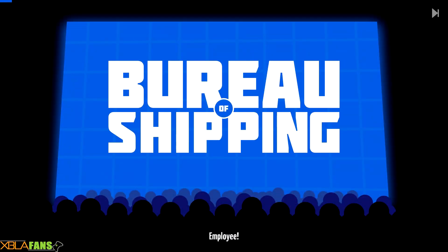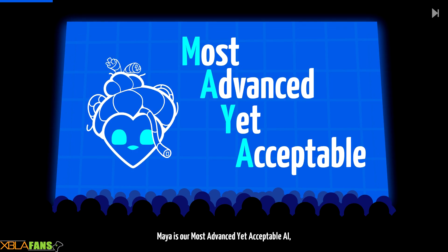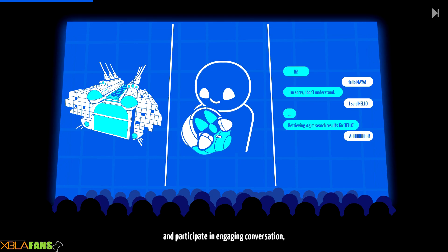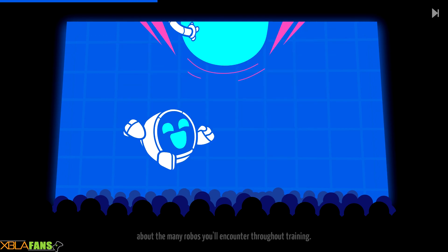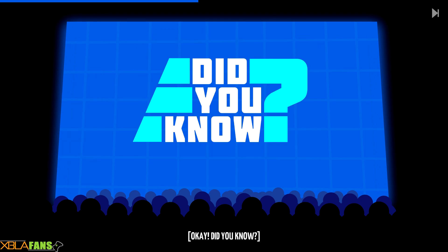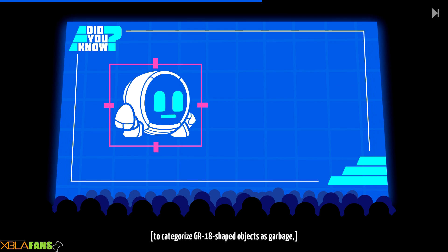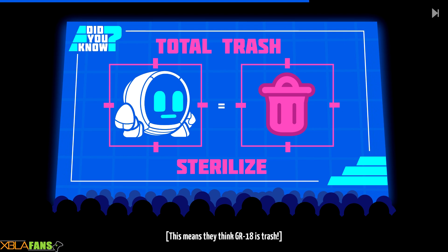Meet Maya! I'd like to introduce you to the Bureau's official artificial intelligence, Maya. Maya is our most advanced yet acceptable AI, meaning she can simultaneously run a massive packaging ship, train employees, and participate in engaging conversation, all while holding back the urge to destroy non-machine life forms. Isn't that right, Maya? Yippee! Pleased to meet you, employee! Maya will be provided... Maya is too happy. Education about the many robos you'll encounter throughout training. Maya, why don't you tell our employees about the VACRAT? Scientists modified VACRAT visual detection to categorize GR-18 shaped objects as garbage, which they aggressively attempt to sterilize — this means they think GR-18 is trash!